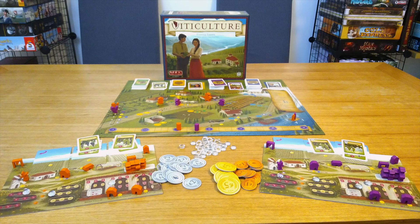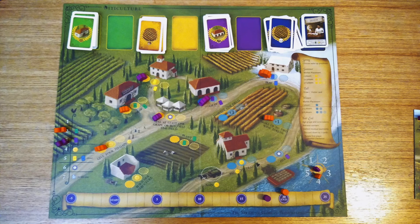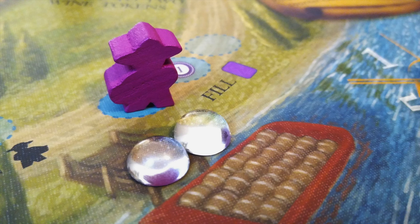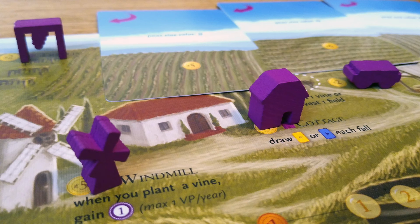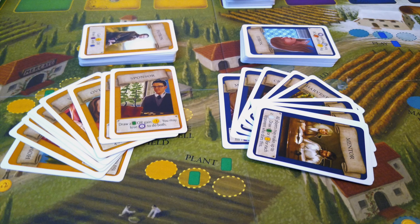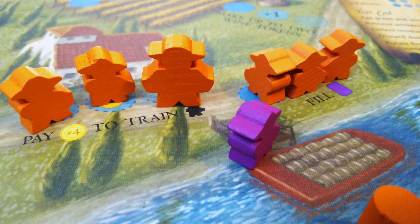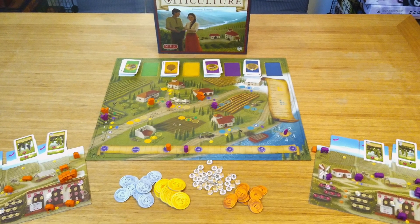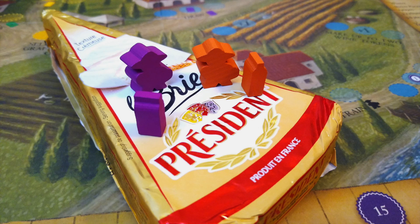Worker placement can be a great intro into the world of Euro board games, and Viticulture has a built-in logic that's easy to grasp. It makes sense: plant, harvest, bottle, age and sell. And while it is accessible, many seasoned gamers still list this as one of their top worker placements, if not their very top. That said, there is an inherent randomness to the cards and it can be tough when you've aged your wine to perfection and your opponent grabs that very important sell space before you can, throwing your plans out the window and making your customers wait a whole other year. But if you're someone who can live with a setback or two and connects to the theme, there's no other game that goes as well with a nice board of soft cheeses.